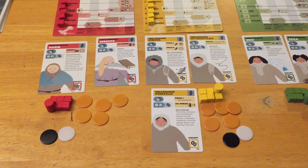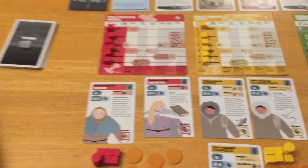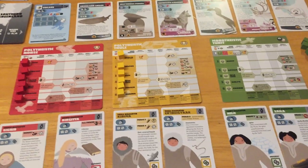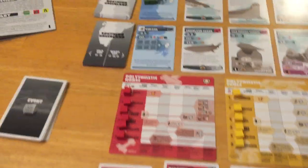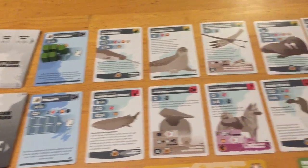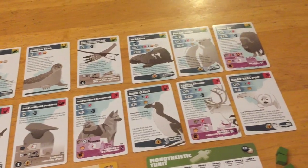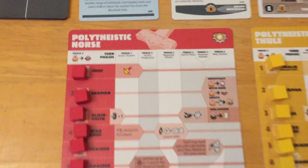Let's talk a little bit about resources in this game. The main thing is the main tableau — you have this personal tableau for each player. We've got the Norse player here and the Tunit here in green. You can see there are two different rows: Northern Greenland and Southern Greenland, and these have the cards you act upon during your turns.